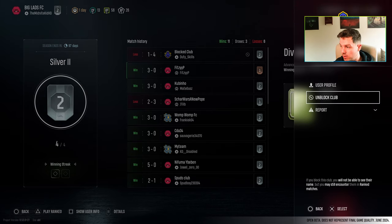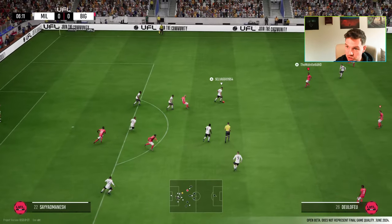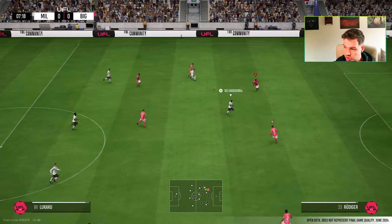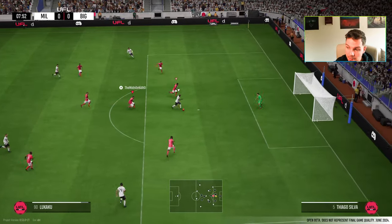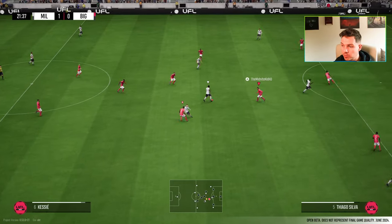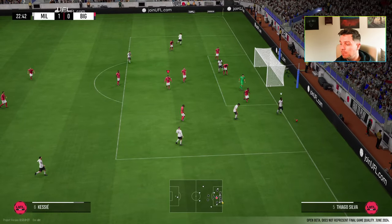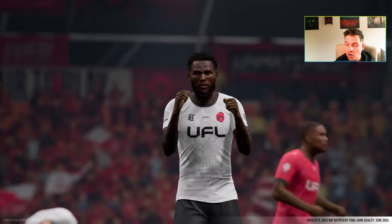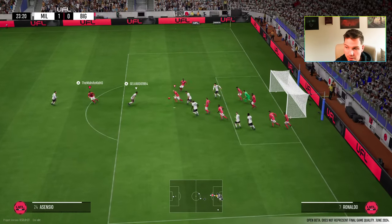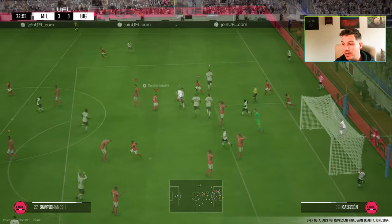I also like that you could block clubs. We blocked this guy — he literally spammed every single shot as a finesse shot. Credit to him if he wants to be a meta player in a beta. But the defending was the biggest problem for me apart from the finesse shots. Players in that zone around them — you just couldn't do anything. Even if you won the ball clean, it was just being ghosted past you.